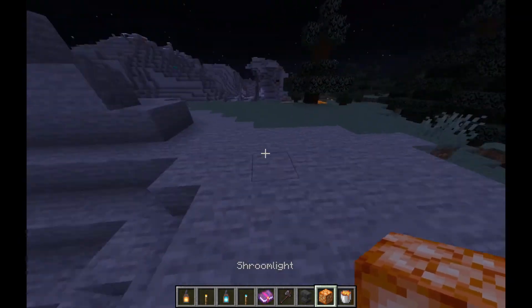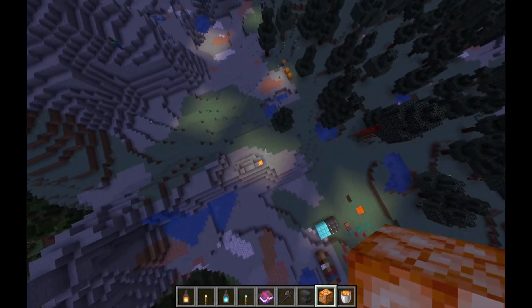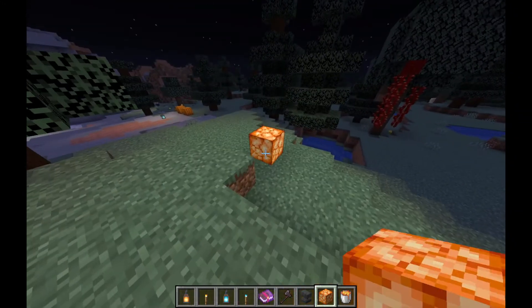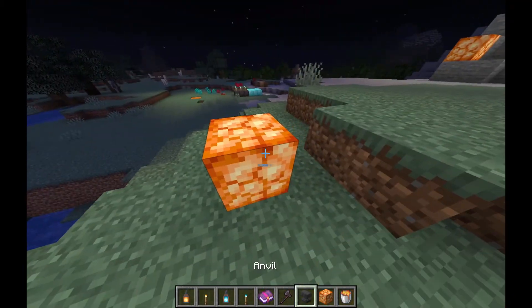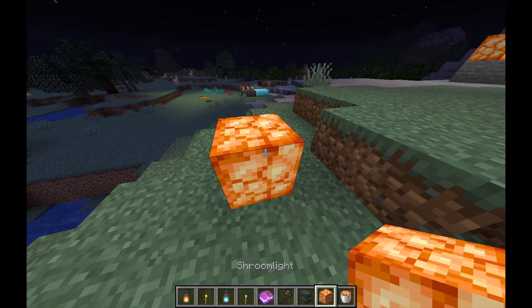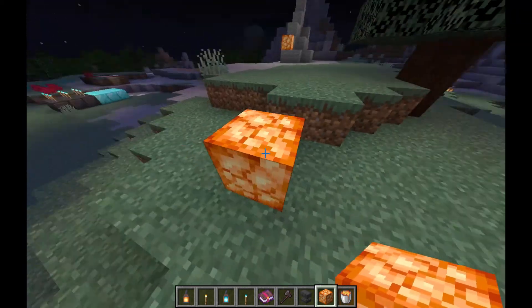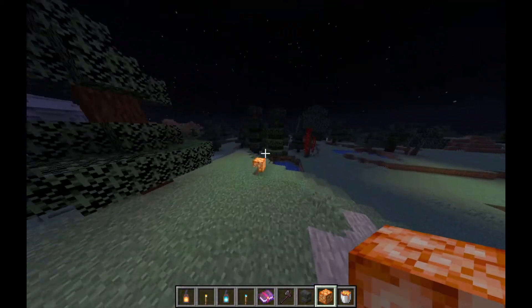Let's try these shroom lights. It looks like they put out about as much as a lantern, which is pretty intense. As much as I hate the name, I do love the shroom light — glowing mushrooms, this wonderful orangey-golden texture. It's perfect. Shame about the name, though.